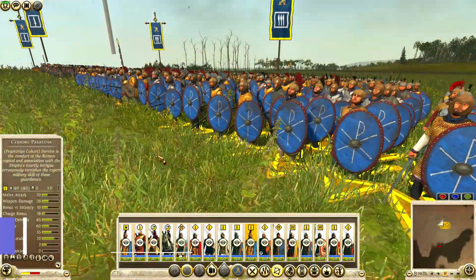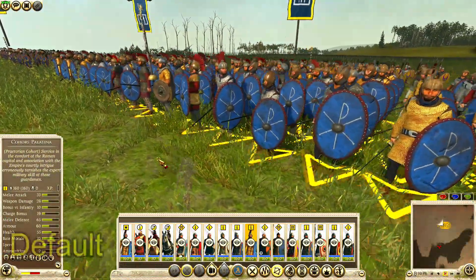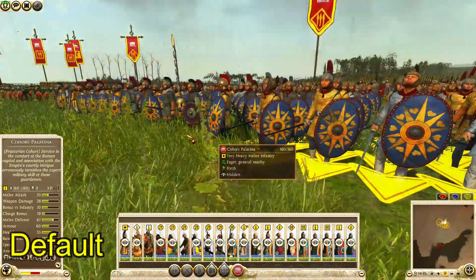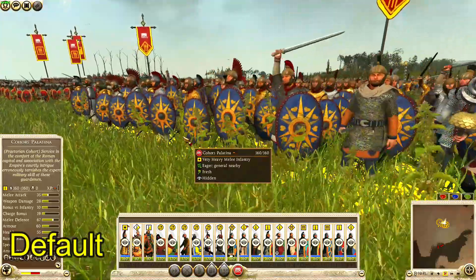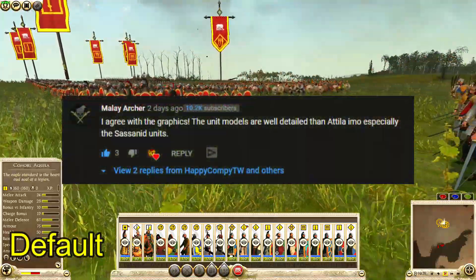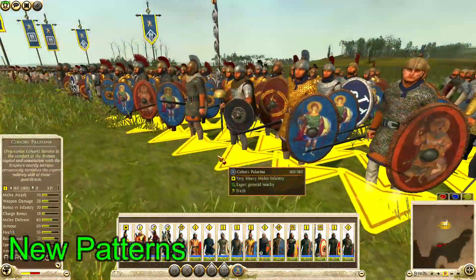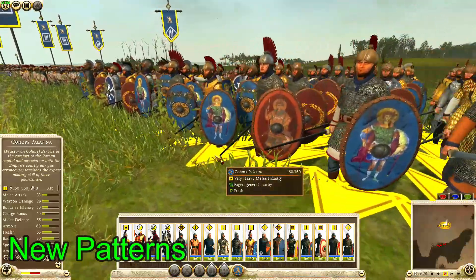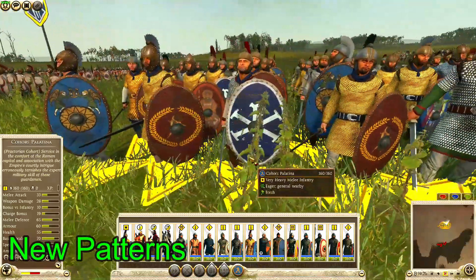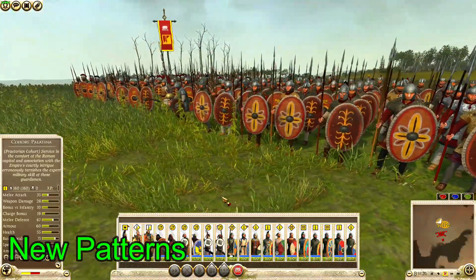Starting things off, we have Alternative Shield Patterns. If you watched my Constantine mod review, you'll probably remember that I absolutely love the look of the units in this mod. In my opinion, it puts Empire Divided and even Total War Attila to shame in some cases, and my friend Malay Archer agrees. Well, this mod makes them look even better. It adds high resolution variations to many of the Roman shield patterns. Constantine's committed units get some awesome Chi-Rho designs, while the other Roman factions get your more typical Imperial Regalia.